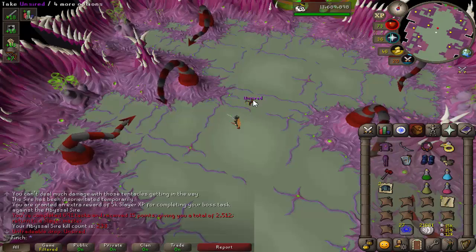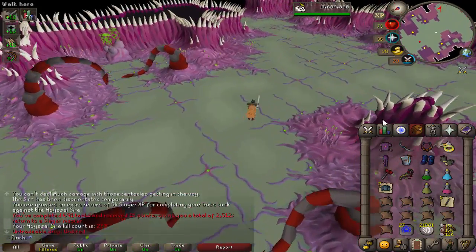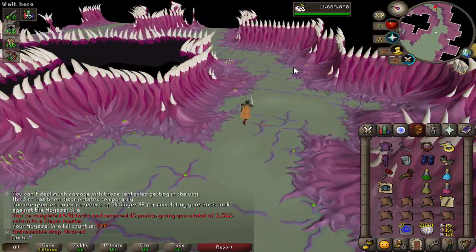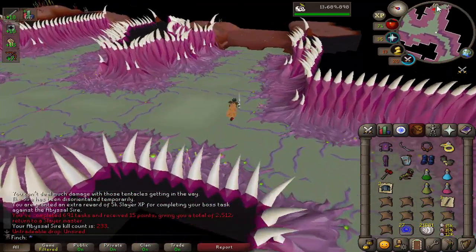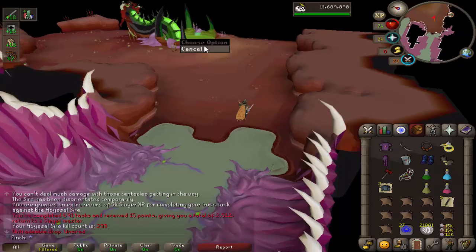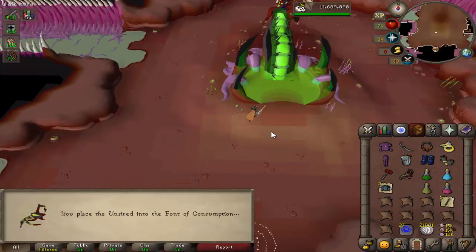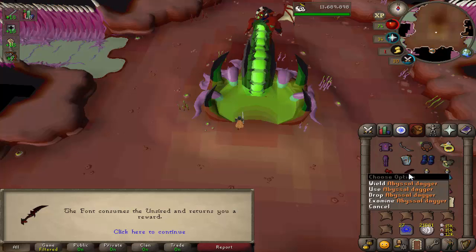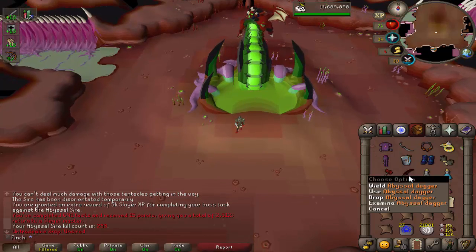I cannot believe I just got an Unsired. I got a boss task of Abyssal Sire and figured I would just do three, because I kind of want to rush out 99 attack and defense. This is my third Unsired, so I've got one Bludgeon Piece and one Abyssal Dagger so far. If I do get a second Bludgeon Piece, I will be quite motivated to come back and do some more Sire once I get an Abyssal Demon task. I would like to get the Bludgeon, but it's not my favorite boss. Let's see what we get. It's my second Abyssal Dagger from an Unsired. That's unfortunate.